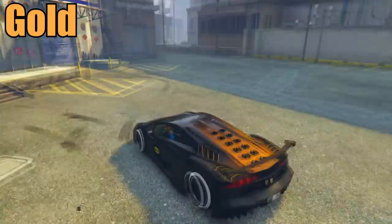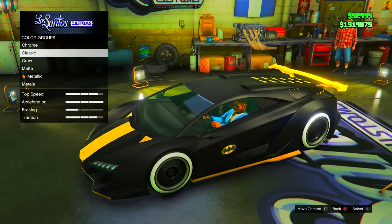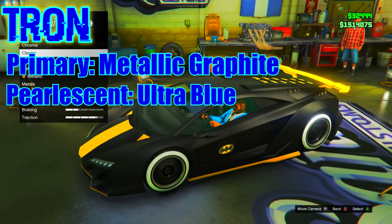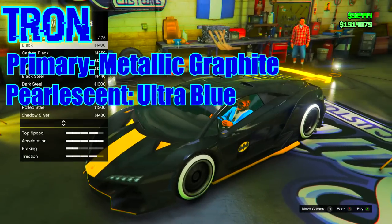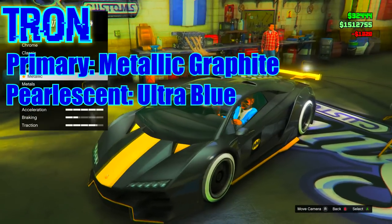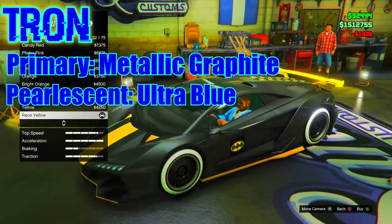Now we're moving on to my favorite — this color is called Tron. If you haven't seen the movie Tron, basically the whole idea is that the vehicle looks like it glows. Of course it can't actually glow on GTA 5 Online, but what you want to do is set your primary to metallic graphite and then set the primary pearlescent to ultra blue, which gives it that Tron feel.